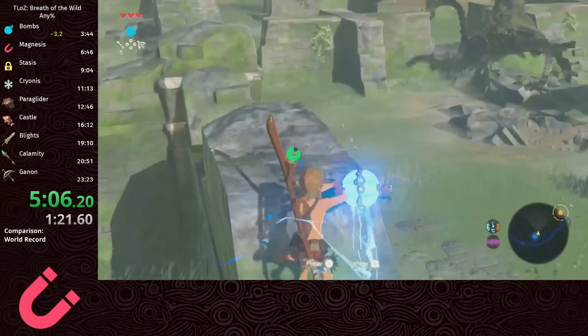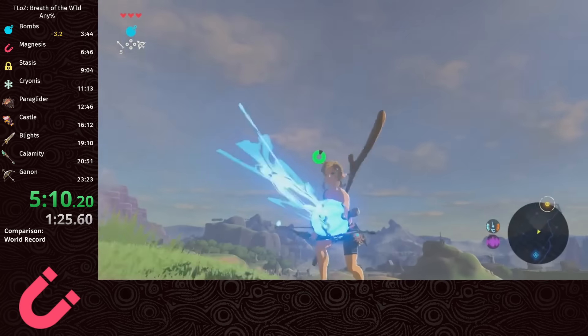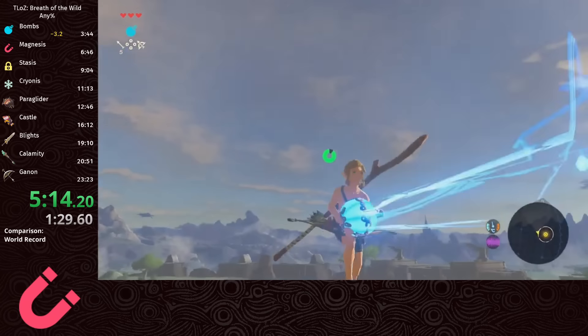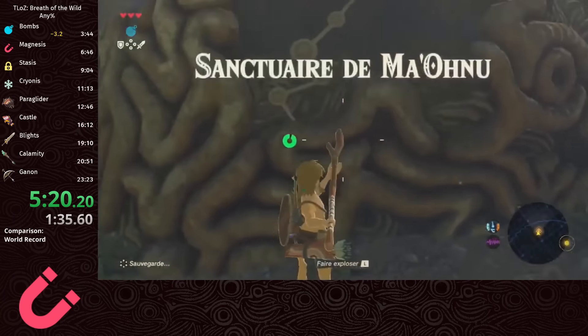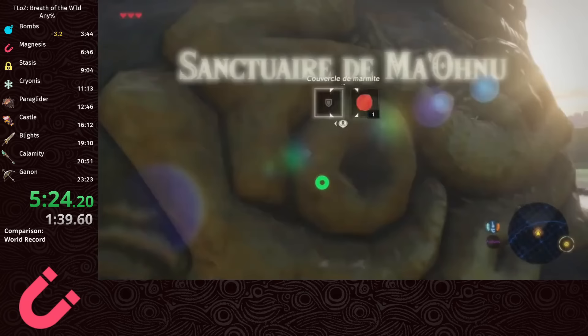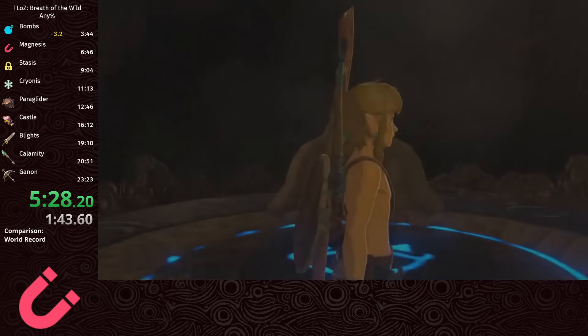Here you'll see another reason bombs are so powerful. BLSS requires an item to be picked up, but bombs can be spawned anywhere, so we can essentially BLSS whenever we want. We pass by the tower on this slide, which we skip because it has a really long cutscene to activate. With clipping, the only benefit is that it allows you to activate the shrines as warp points, which we wouldn't use anyway.